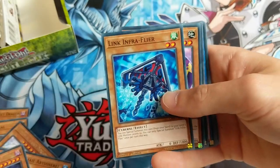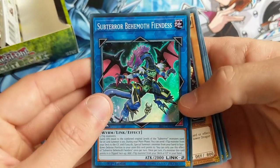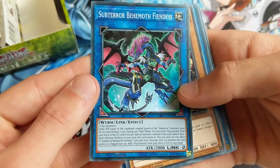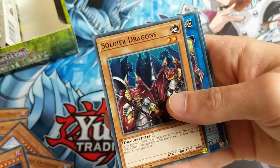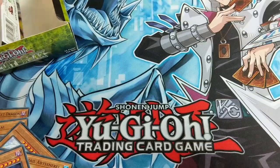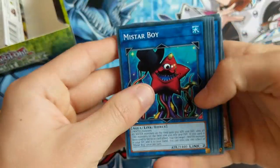So we've got World Legacy Pawns, Nimble Beaver, Link Infra Flyer, Self Destruct Ant, Dragonoid Generator. Sub-Terror Behemoth Fiendus! That's a very, very cool Link 2 monster, I'm happy with that. Gain attack equal to the combined levels of all the Sub-Terror monsters used. I don't have any Sub-Terror monsters, but that's still pretty cool. Soldier Dragons, X-Crawler Neurogos again, and Crawler Dendrite. Two more packs of the first half, racing away.